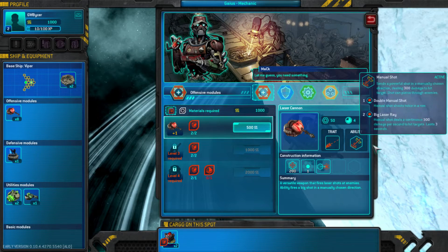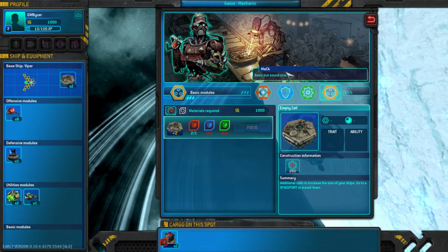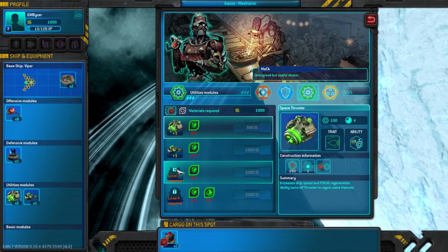As you go on missions, you'll earn resources and crafting components, which you can turn into more modules to add to your ship. It's basically a positive feedback loop: the more you play, the more you'll enhance, which unlocks more content, and so on. They also have special abilities.